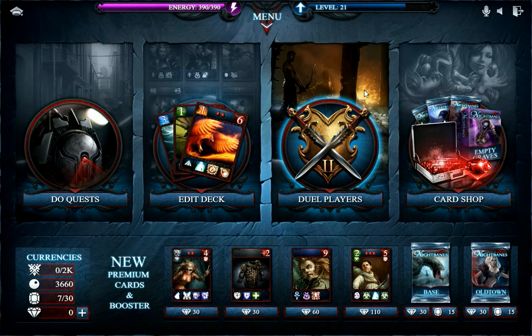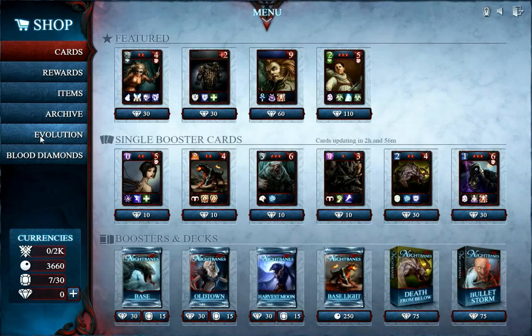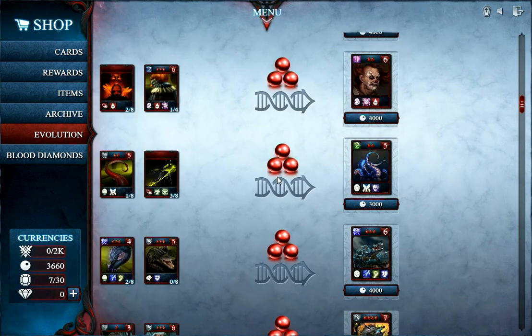I'd like to show you the new feature for Night Veins that we have just released. It's called Evolution and is used to fuse and upgrade cards into new ones. The Evolutions can be accessed via the shop, here. You either have to use up one or two specific cards in a certain amount as well as some blood pearls to create one of the Evolution cards.